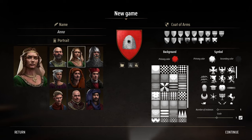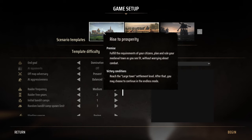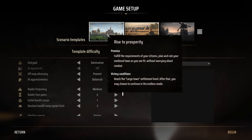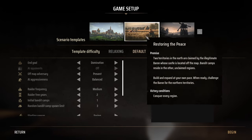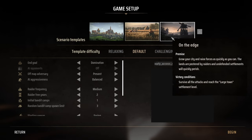Setting up the coat of arms and game mode. There are three modes: Rise to Prosperity - fulfill citizen requirements and reach large town settlement level; Restoring the Peace - conquer territories and challenge the baron; and On the Edge - survive raider attacks as quickly as possible while reaching large town settlement level.